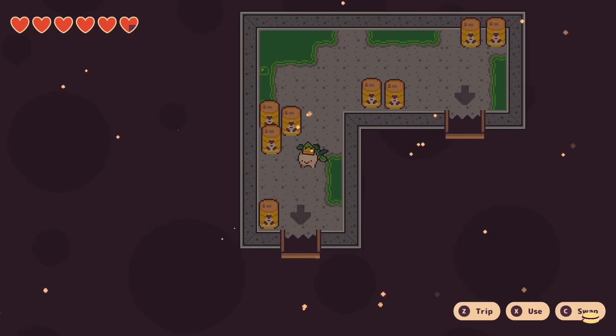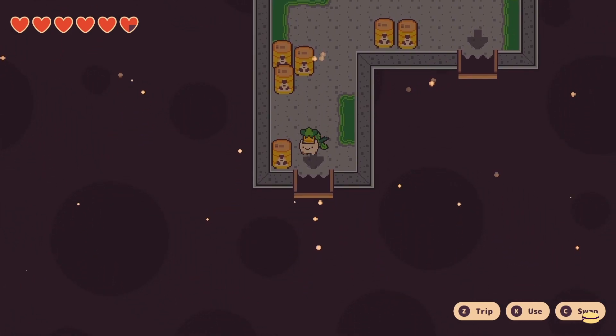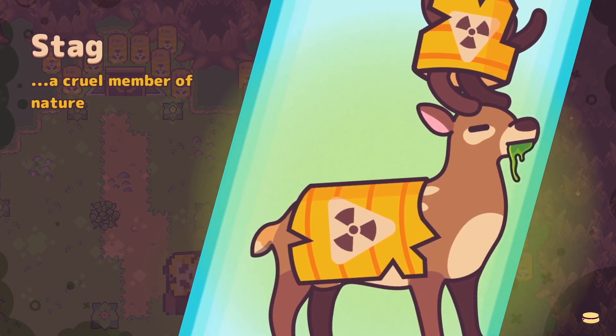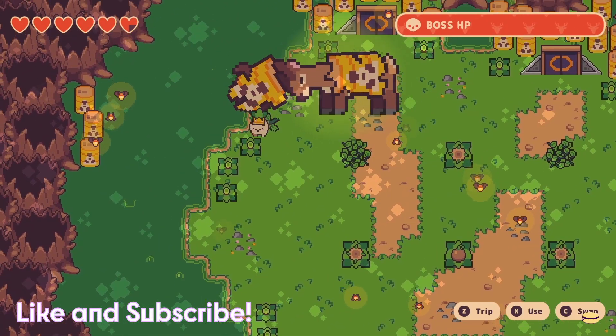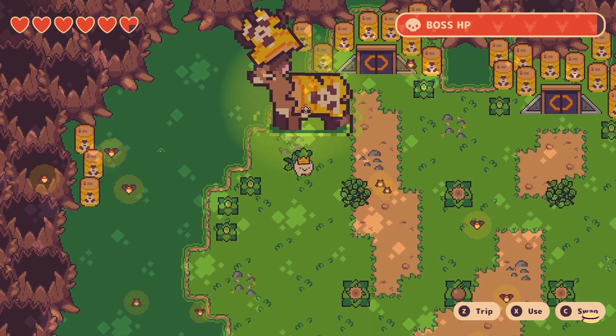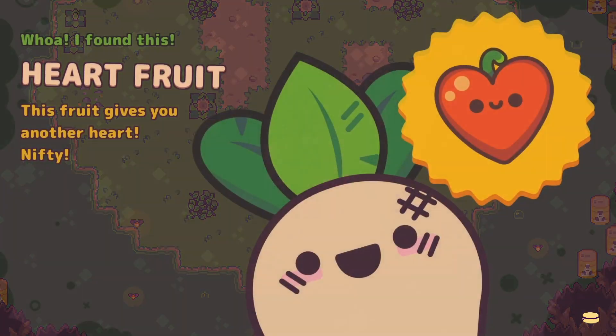You'll get your next heart fruit once you defeat the stag boss battle. This one was the hardest boss battle I fought in this game — that's probably a me problem since I'm just not great at boss fights — but once you defeat the stag, you'll get your next heart fruit.